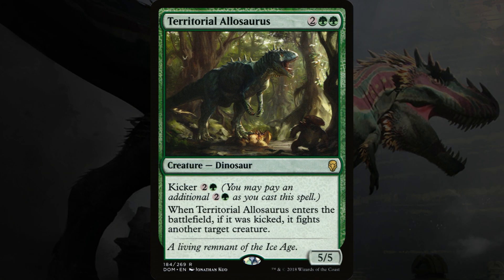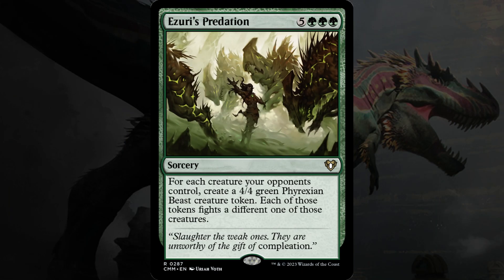We've also got Territorial Allosaurus — it's a 5-5 for 4 mana, but you may pay an additional 3 mana as you cast it. If you do, when it enters the battlefield it fights another target creature. Fight means that the Allosaurus deals its power to the target creature, and that creature deals its power to the Allosaurus — kind of like those bite spells, except your opponent's creature bites back. Azuri's Predation is the only board wipe we have in the deck: for each creature your opponents control, create a 4-4 green Phyrexian Beast creature token, and each of those tokens fights a different one of those creatures. This probably won't take out everything, but it can take out the small and a lot of the medium-sized stuff. It doesn't take out anything of yours, and it leaves you with a bunch of beasts too.